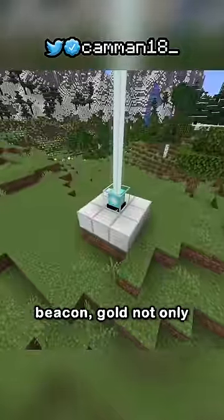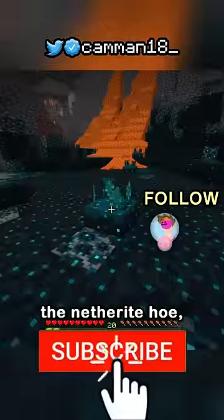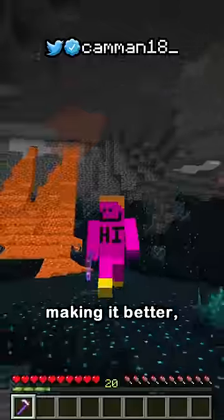But with a simple Haste 1 beacon, gold not only breaks catalysts and shriekers slightly faster, unlike the netherite hoe — it breaks skulk sensors instantly, making it better.